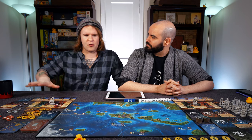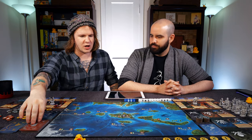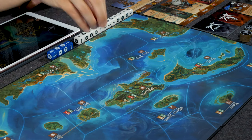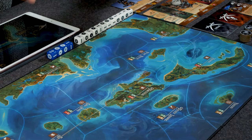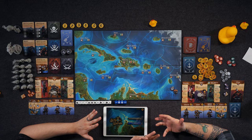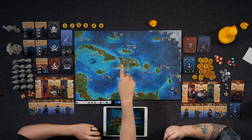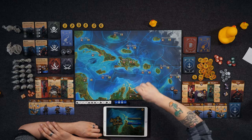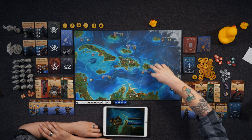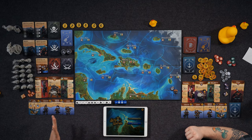Let's start with an overview of the components. The center board is the Caribbean, divided into different regions: open sea regions and island or territory regions. When you go into an open sea region, nothing happens — but when you're on an island location, you're able to do either an adventure, raid the port, or do the action specific to that particular island.